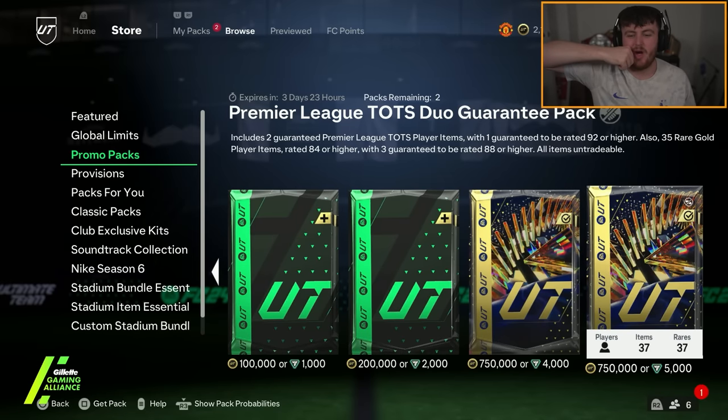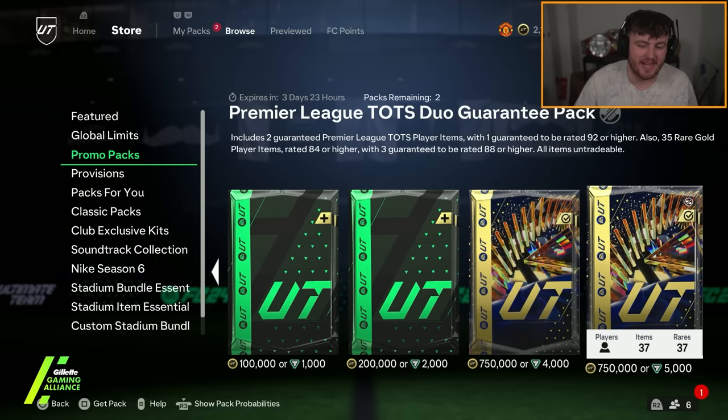We've got two Premier League Duo TOTS Guarantee Packs. They just ruin me every time. Last time I opened these, first one was Alisson and Saliba, second one was Saliba and Rodri. So if we can continue on the upgrade path, we can get like Foden, Van Dijk, Haaland maybe. Let's see what we get.